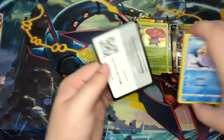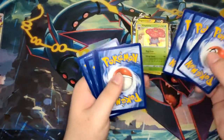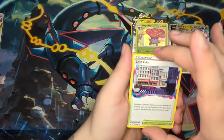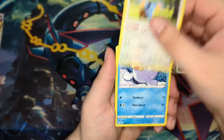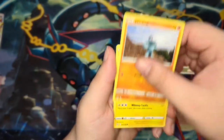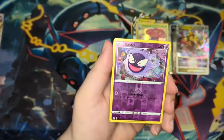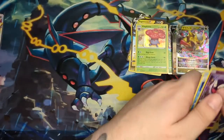Let's do the card trick for the last one. There you go. Lost City, Carbink, Comala, Seal, Zorua, Snoover, Machop, Pikachu, Fire Energy, Reverse Holo Gastly — a very happy Gastly. And a non-holographic Dewgong. Okay.